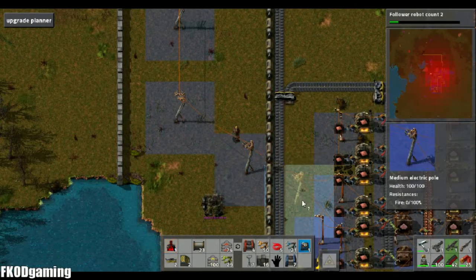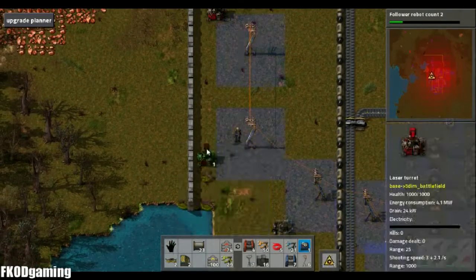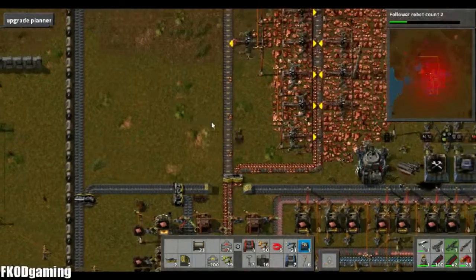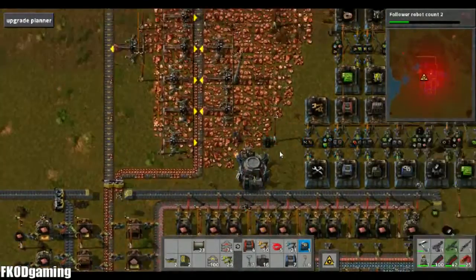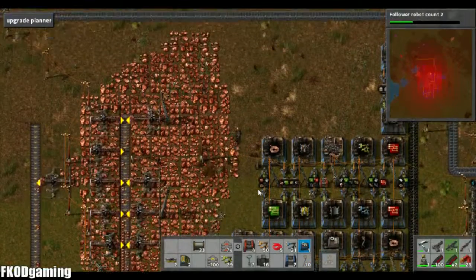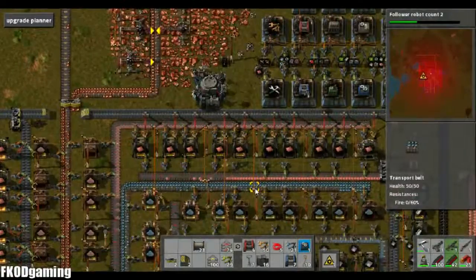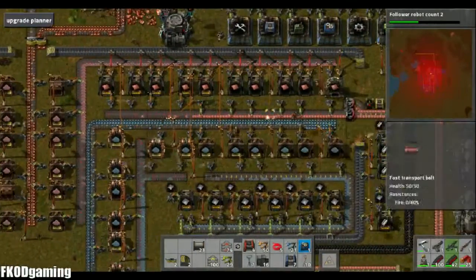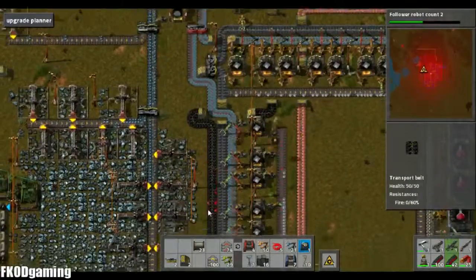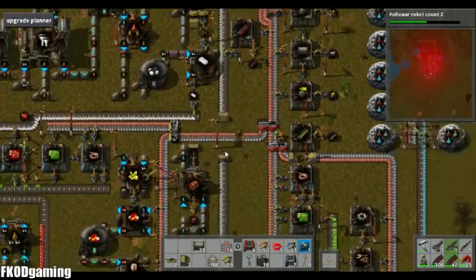I'm not going to worry about that gun right now because I don't feel like I really need it. Just keep those laser turrets going. Should probably set up a factory for those at some point. All right, so our mining's all keeping up. Our copper is actually keeping up quite well here. Iron is keeping up. Steel's keeping up there, which is great. Everything's going pretty well.